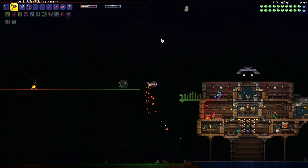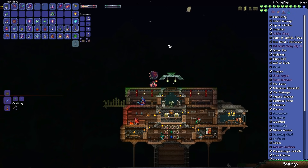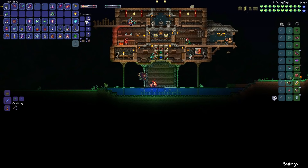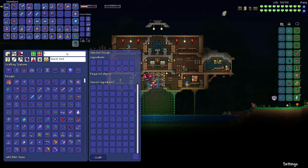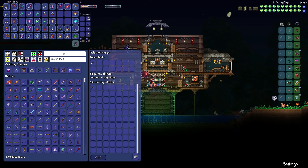Welcome back to some more Calamity Death Mode. Today we have a little bit of grinding to do. I've already done a tiny bit off screen — defeating the pillars and killing Moon Lord, then summoning one more. We have two treasure bags. There's a rogue weapon you can get from Moon Lord that looks pretty interesting, and I think it's worth grinding for to showcase it.